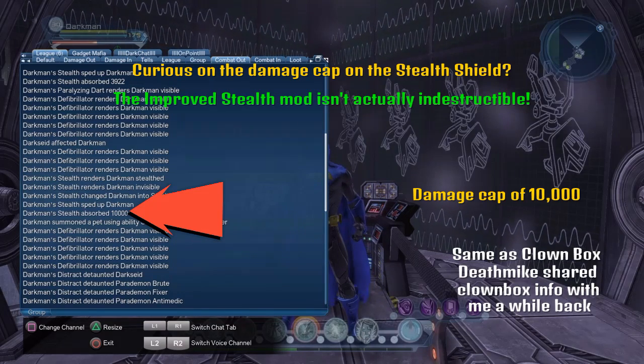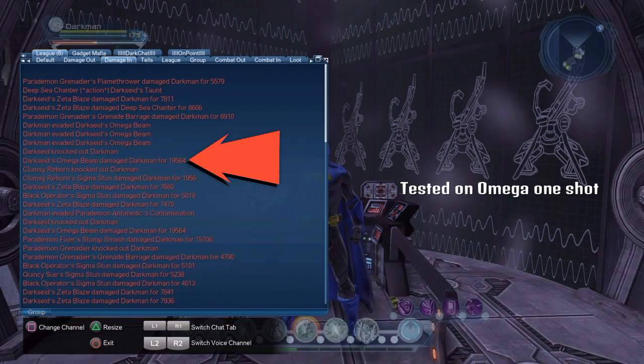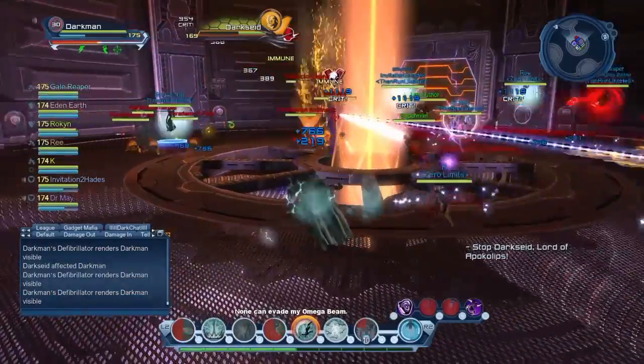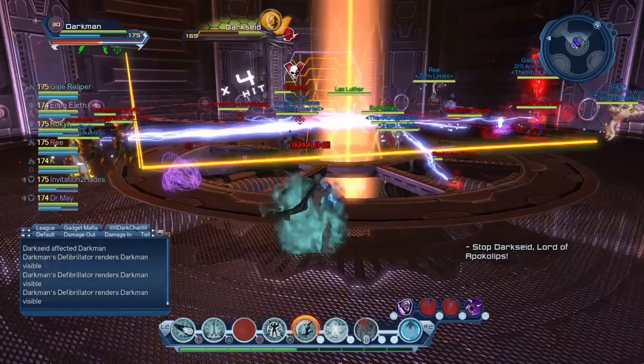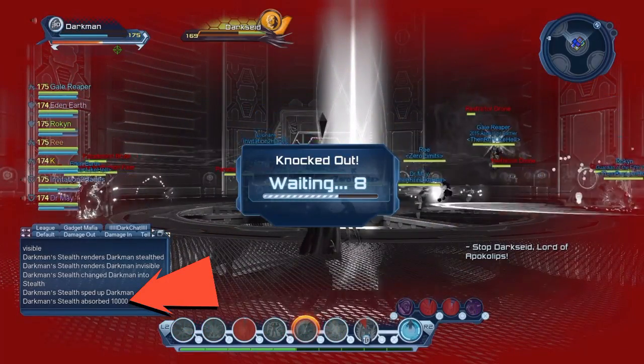Over a year ago, I think it was Deathmike who informed me of Clownbox's damage cap. I tested the stealth mod shield over 5 times on bosses that I know one-shot, and it is confirmed that 10,000 is the cap for the stealth shield.